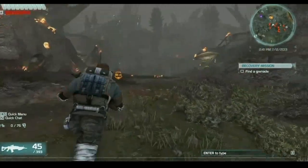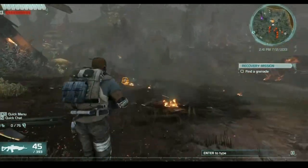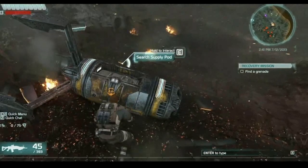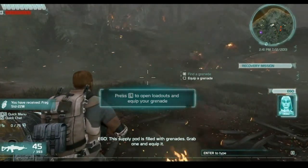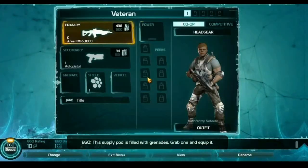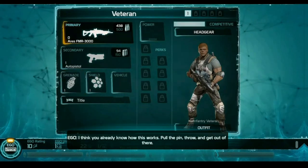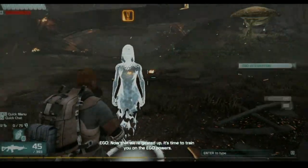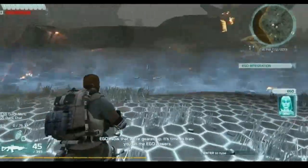Now we're gonna search this fly pod for a grenade. Alright, grab one and equip it — good to go. Mission complete! Yeah, so my XP bar leveled up at the bottom, so that's good.